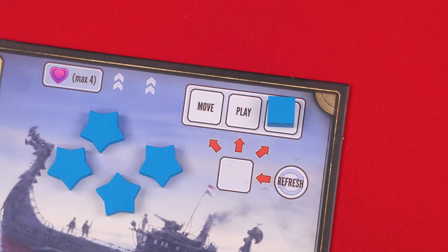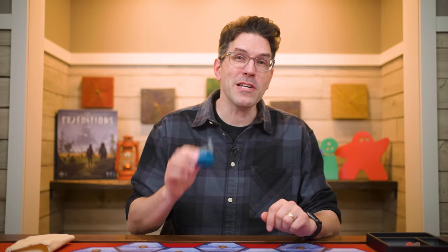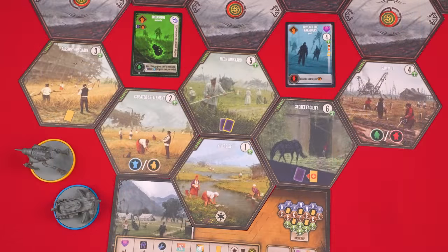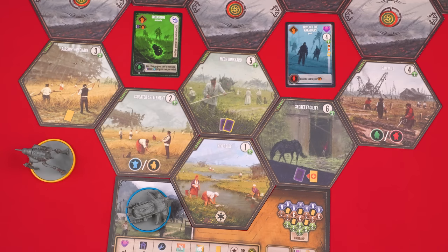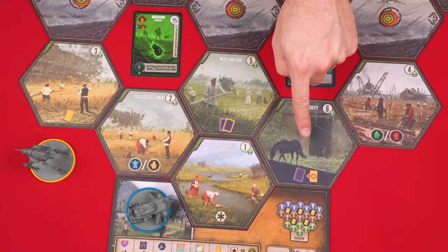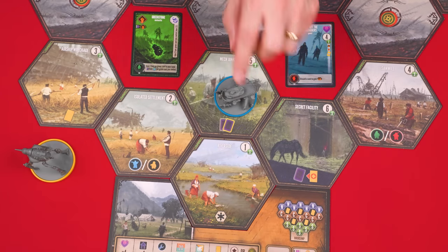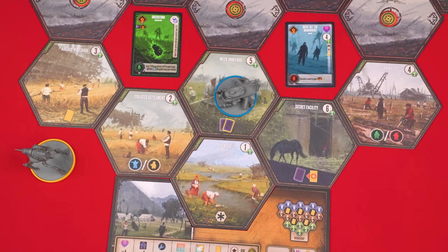Moving always refers to your mech. Unless otherwise stated, it has a default move distance of one to three locations — you must move at least once with this action. At the beginning of the game, all player mechs start on the base camp, and the base camp is considered adjacent to three hexes. After leaving the base camp, you can't go back for the rest of the game. Also, after moving, you must end on a different location from where you started the action, and you can't move into the open areas that have a card in them. Once other mechs are on the board, you can move through their locations but must end your turn on an unoccupied one.